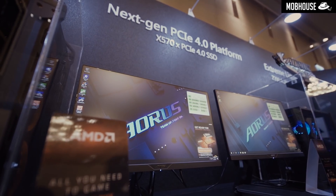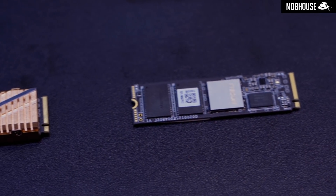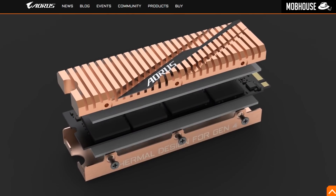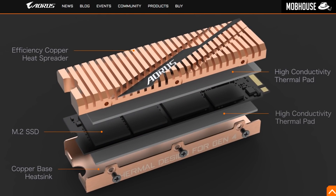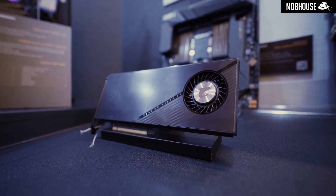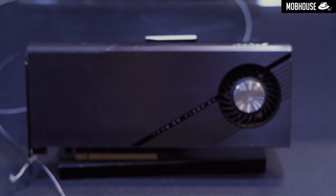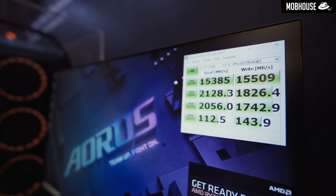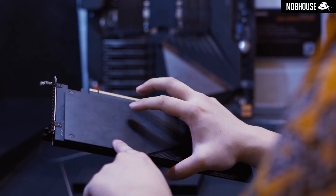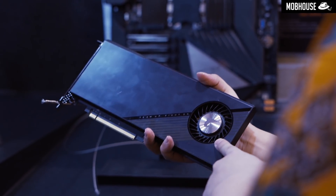Moving on to something next level — this Computex also showed us the AORUS NVMe Gen 4 SSD, where Gearbyte has partnered with Phison to develop their next-generation SSD. This is a PCIe 4.0-based NVMe M.2 SSD in three capacities: 500GB, 1TB, and 2TB. It features a full-body copper heatsink with read speeds up to 5000MB/s and write speeds up to 4400MB/s. And as if that wasn't enough, AORUS also unveiled the AORUS AIC Gen 4 SSD — essentially their 'mine is faster than yours' show-off add-in card in a RAID 0 configuration, with a maximum capacity of 8TB, read and write speeds beyond 15GB/s, and a full PCIe 4.0 x16 interface. Since this is bound to get hot, AORUS included active cooling in the form of a fan and heatsink on the front and a metal backplate.